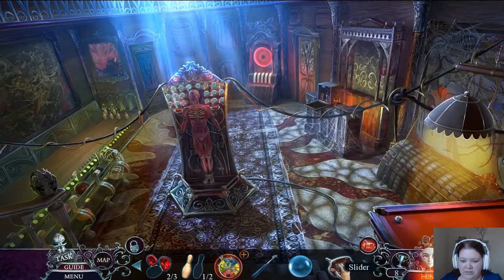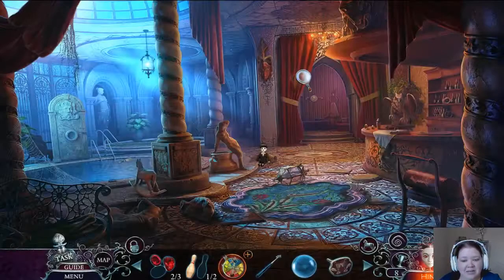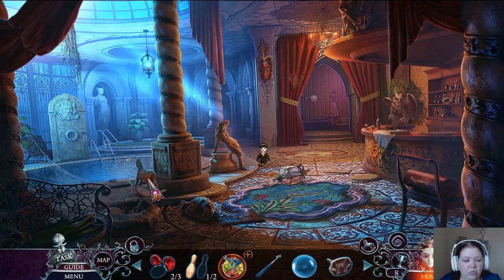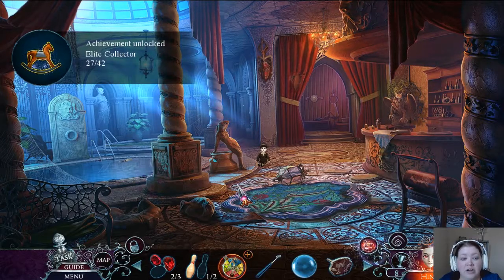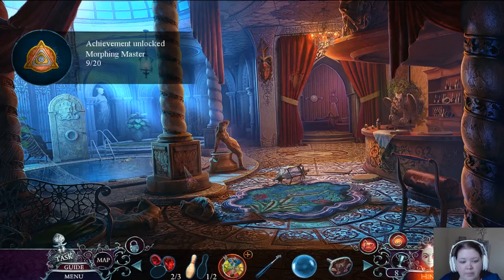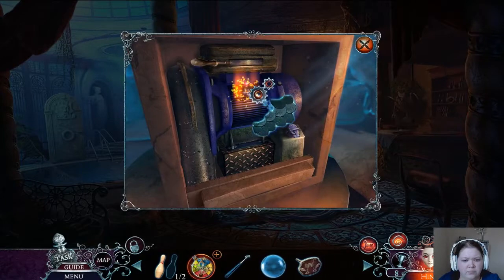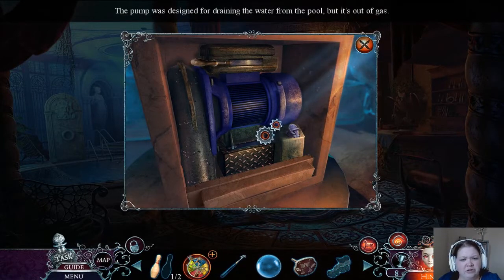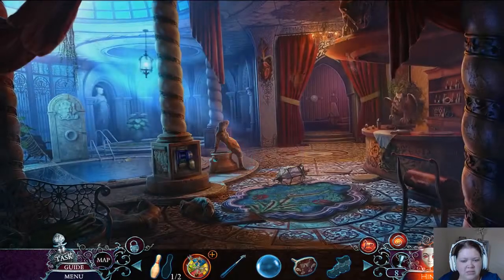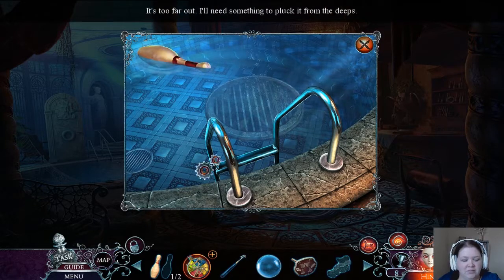A slider. Where do I need all these things? There's a Thomas doll. Creepy. The pump was designed for draining the water from the pool, but it's out of gas. Wait, was that a hand? Did somebody drown there? Interesting — it's too far down. I need something to plug it from the depths. I have a snooker rest stick.